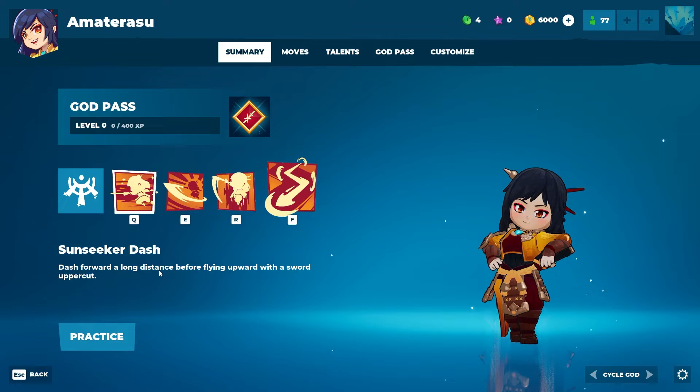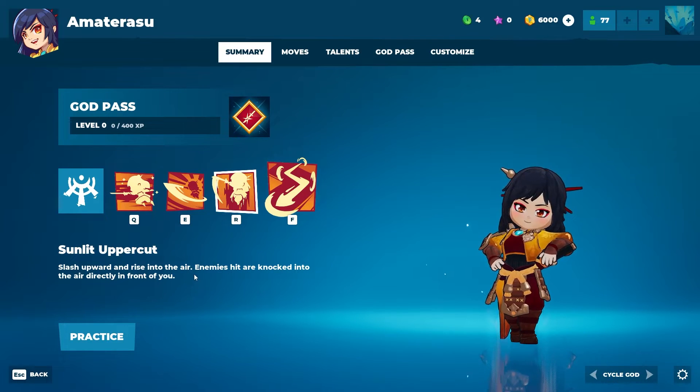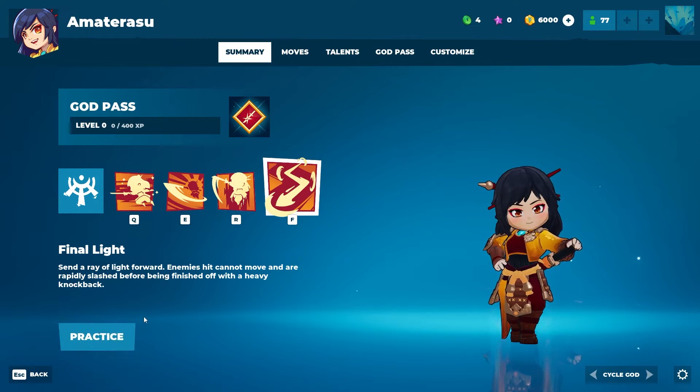Sunseeker Dash: she dashes forward a long distance before flying upwards with a sword uppercut. Heavenly Strike: slash through enemies in front of you — enemies are hit and knocked back in the opposite direction. Sunlit Uppercut: slash upward and rise into the air, enemies hit are knocked into the air directly in front of you. And her ultimate is Final Light: send a ray of light forward, enemies hit cannot move and are rapidly slashed before being finished off with a heavy knockback. You can try every single hero in the practice range.